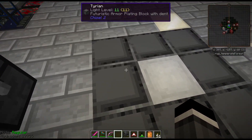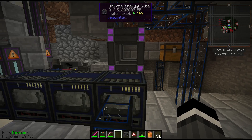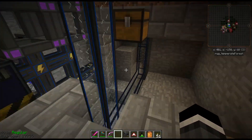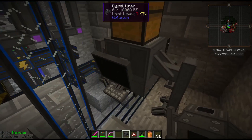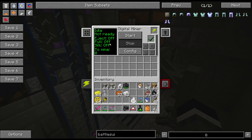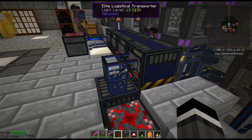We've got Chisel 2, Open Blocks, elevators — this is all Mekanism stuff. Mekanism is the tech mod of the pack; it's huge with a million things you can do. I brought the beta world into 1.0 and our digital miner got unhooked or disappeared, so I just put a new one down. All the configuration is gone, but basically this is your quarry system — you can configure the radius to mine, what types of ores to mine, filter on things, and all sorts of other options.